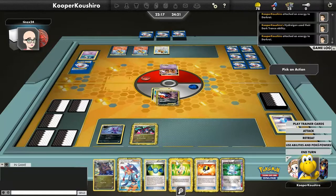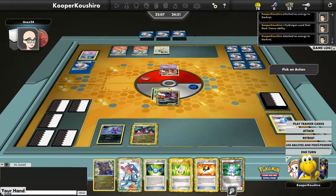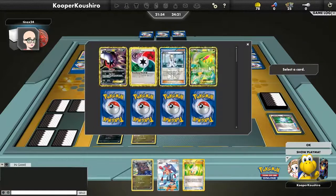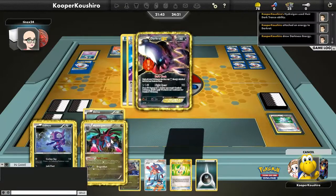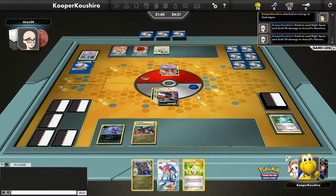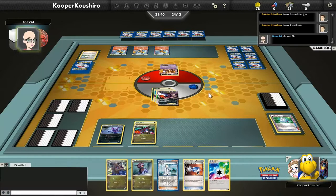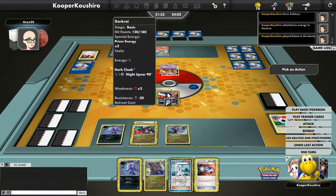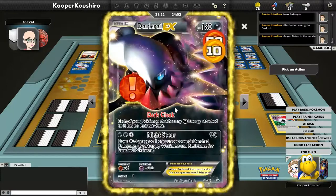I don't mind barreling through the enemy ranks with one Dark Patch and Night Spear, but it would be nice to get another one out. We use the Ultra Ball but dark-way as we go — I actually grab a Dark Energy rather than a Blend, which is interesting. We comp search for a basic energy and end up getting a Random Receiver for a supporter next turn. There's an Enhanced Hammer showing up, which might be why I opted for the basic energy over special energy. We do get that other Dayno as well, just in case.